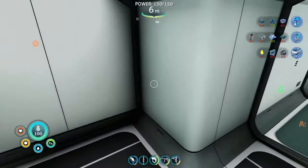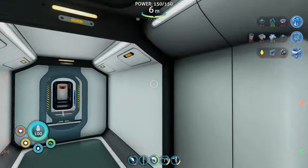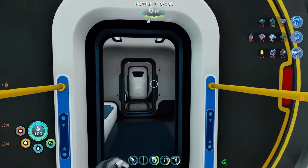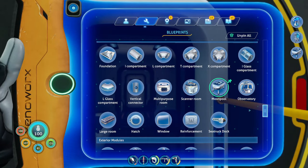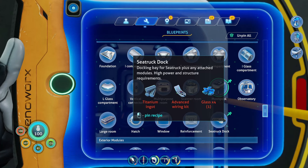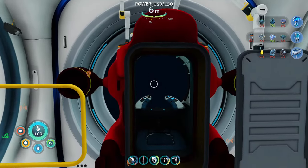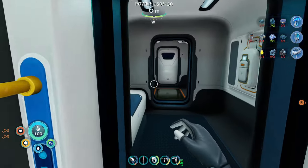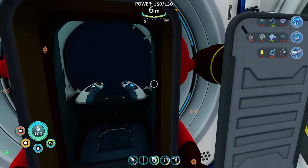I built a little T-joint just in case I decide to build off in any of these directions. I think I'm gonna have to build off this way to build the Moonpool, but this here is my sea truck docking station. This was actually pretty cheap to build — I had everything already. I just had to make the advanced wiring kit, and I literally had everything for it. I just had to go down there to the mining facility to get it. It's a pretty easy blueprint to get if you already have a sea truck.